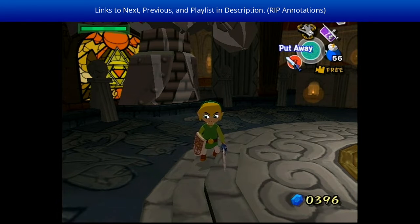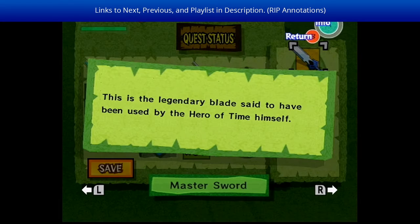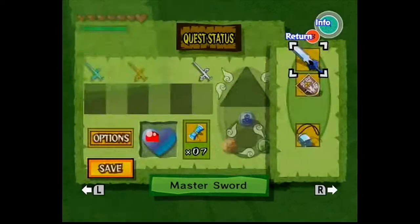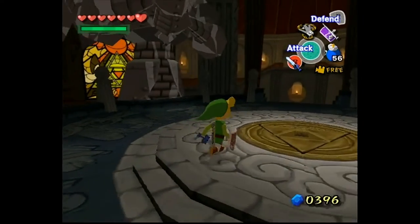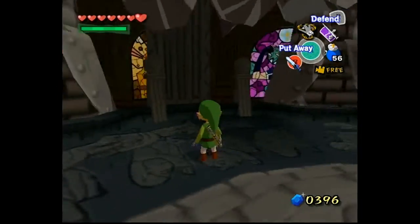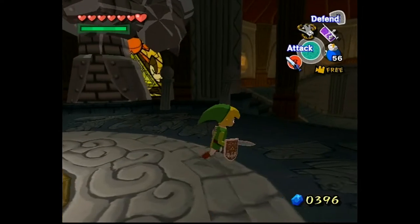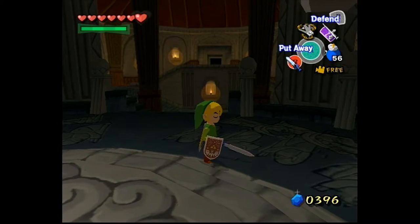Hello everybody, this is Drew Nailer. Previously on Wind Waker, we finally got the Master Sword — the legendary blade said to have been used by the Hero of Time himself. For some reason it got a little shorter during the time between Ocarina of Time and Wind Waker. That's a little strange, but okay. It must be magic or something.